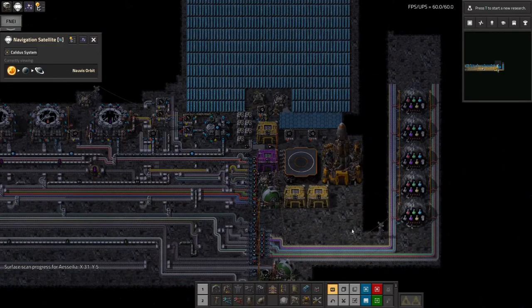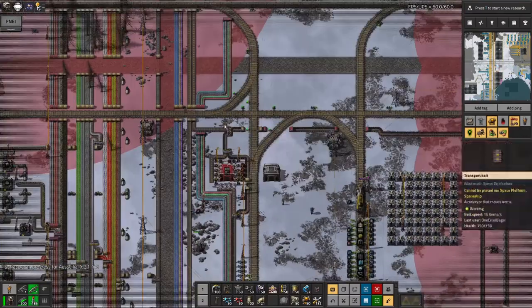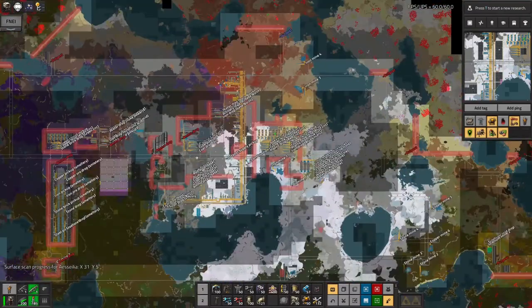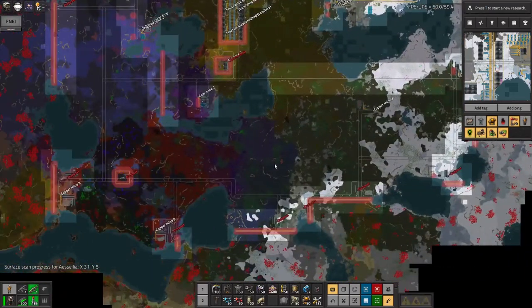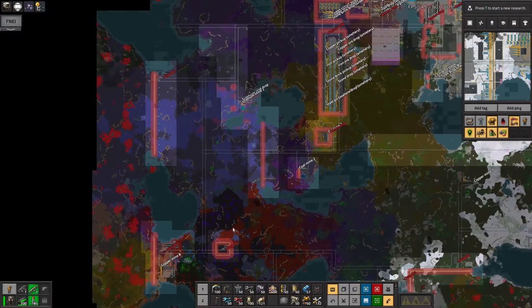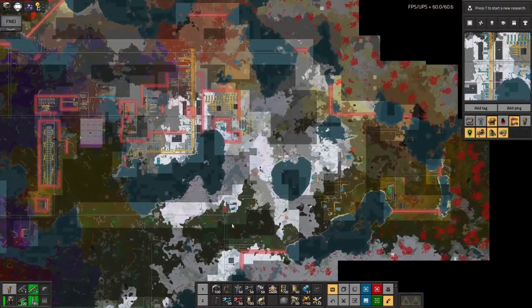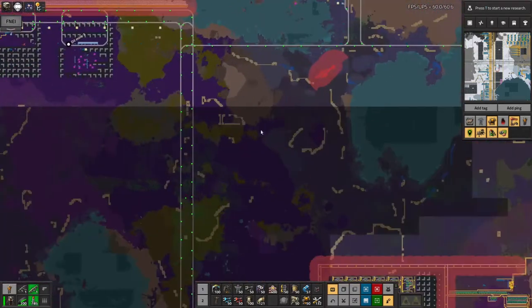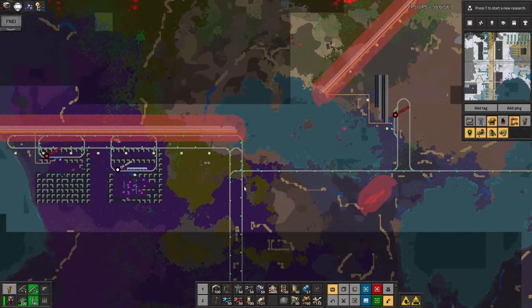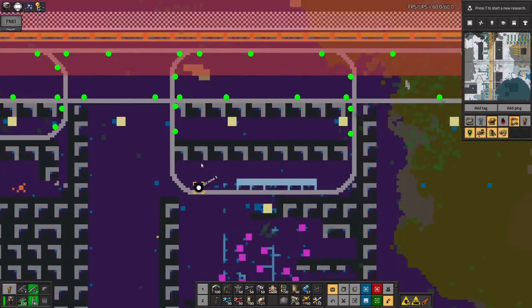Back down on Norvis, I noticed a few things have been destroyed. I saw a notification ping up earlier but at this point I don't know where it happened. While I was back on Norvis I've done a bit more tidying up as well, and I know this isn't hugely exciting but it's an important part of the general progress.